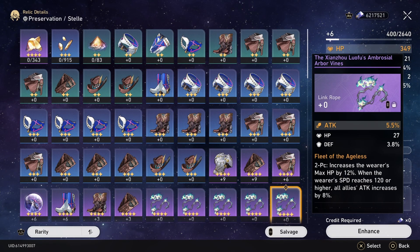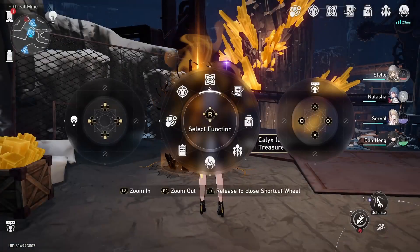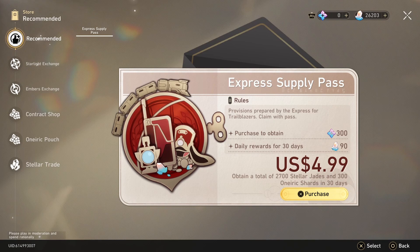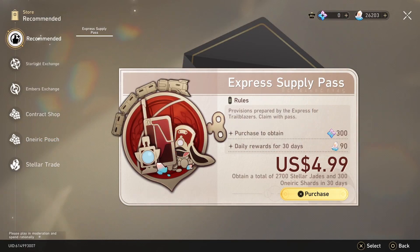Now that we have the value of this bundle established, should you purchase it? That's honestly up to you, but here's my opinion. As someone who's been playing the PC version for 6 months, I would not purchase this. Everything here is acquired by playing the game, and if we go to the Express Pass, you can see you'd get 2,700 jades and an extra 300 for just $5. And if you spend $15 on this over 90 days, you'll get 9,000 jades — which is 56 pulls.